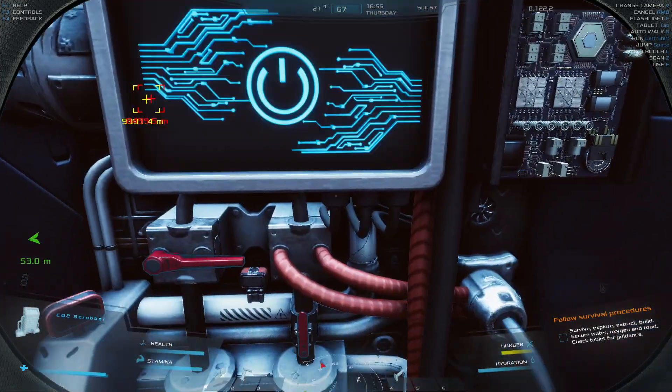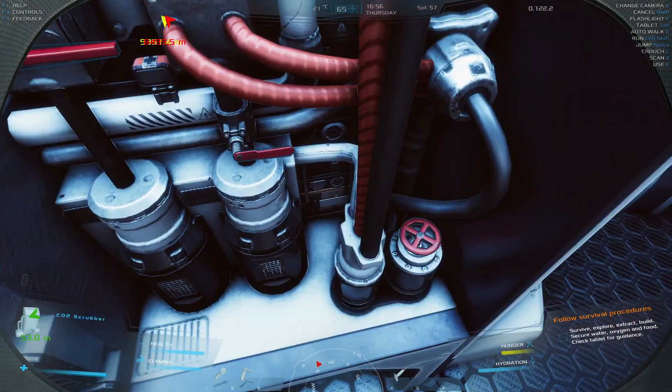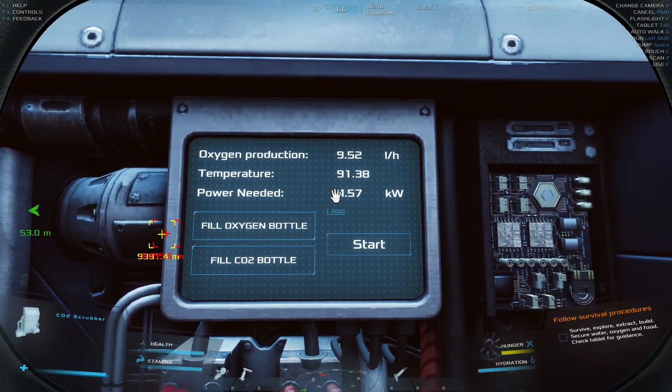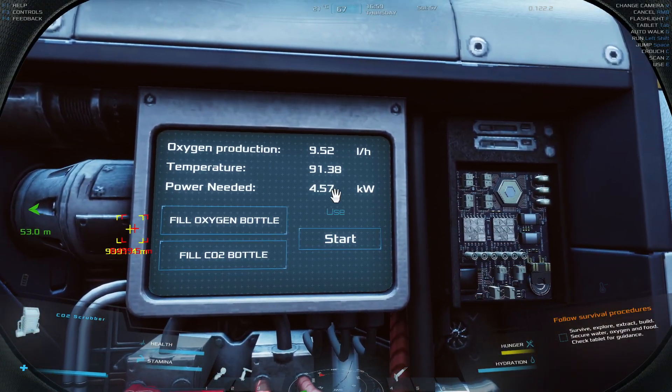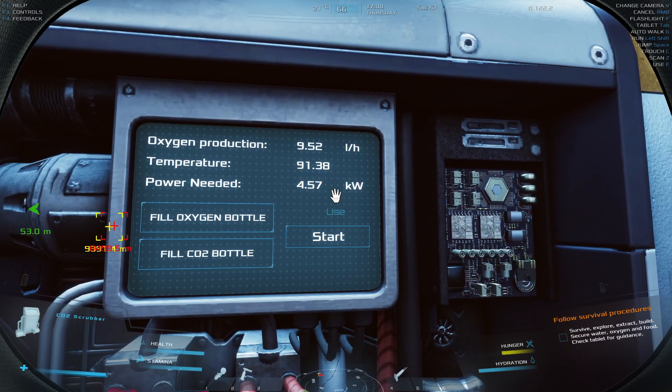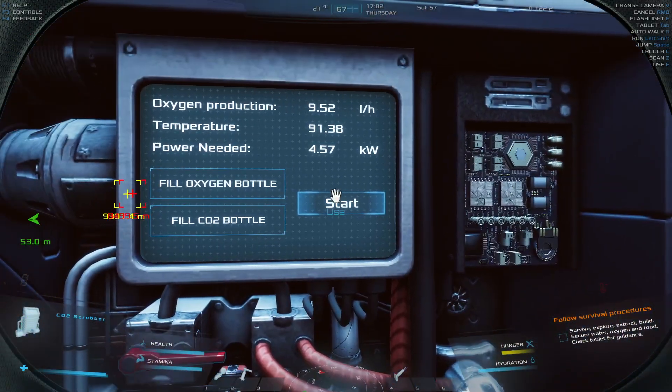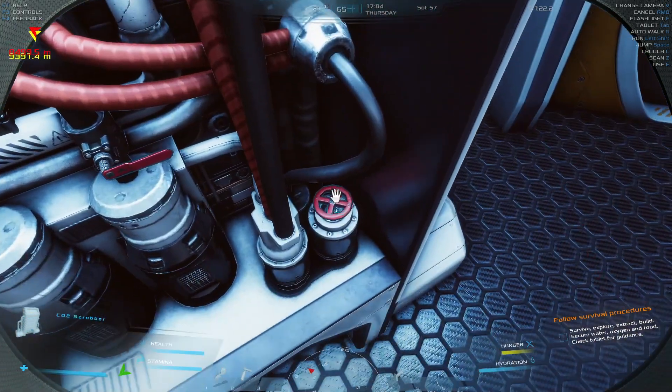You can kind of play about with different settings here to try and get the most effective settings possible. Now the power is up to 4.5 but the oxygen production is up to 9.5.